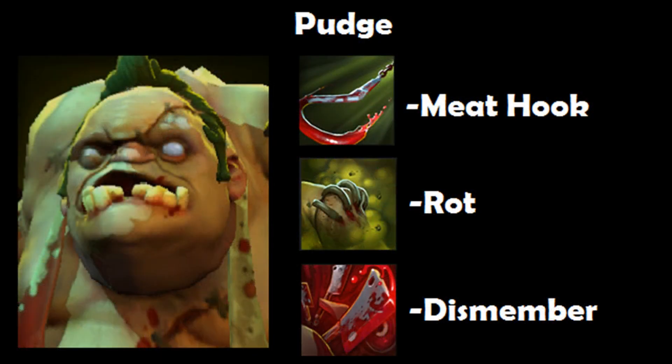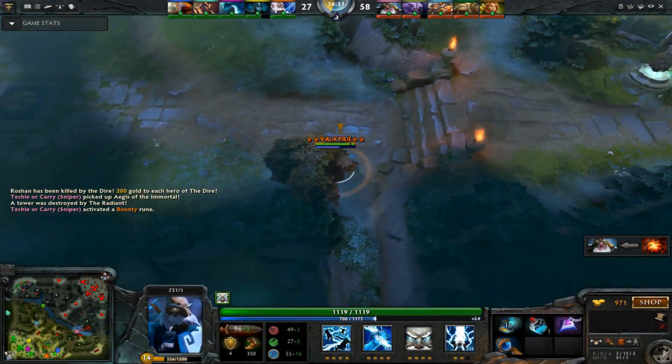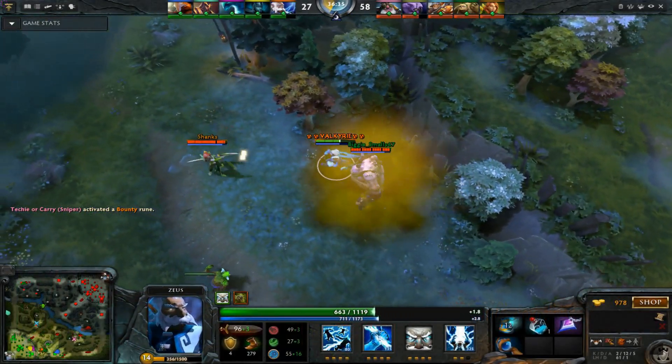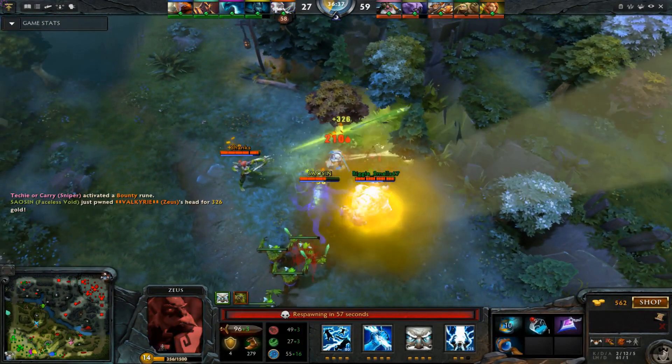The biggest problem that Windranger has is that her Shackle Shot frequently doesn't work — the enemy is either too far away from a tree or another hero. Pudge eliminates this problem by hooking them right to exactly where you want them for a Shackle Shot disable. Zeus is the target. There's the hook, there's the Shackle Shot, and then they beat them to death. Great kill.